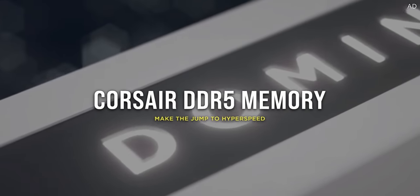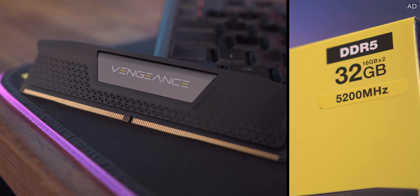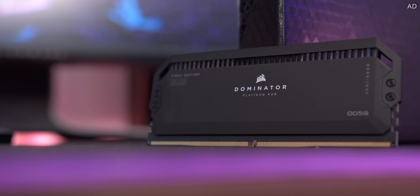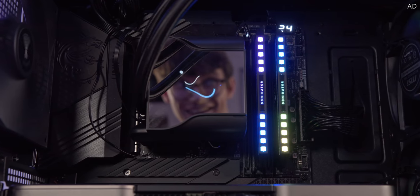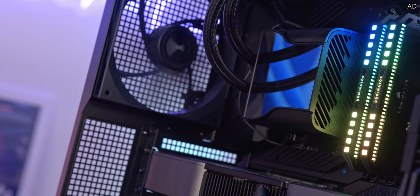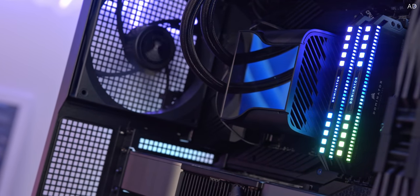After a quick word from this video's sponsor: DDR5 memory is here, and Corsair has you covered. Extra bandwidth, sky-high speeds and slick new designs make Corsair DDR5 shine, with new Intel XMP 3.0 profiles that allow for crazy high overclocks with just a single click. Choose Vengeance for stylish performance without breaking the bank, or go all out with Dominator Platinum for insane speeds, stability and jaw-dropping RGB effects. Learn more today with the link down below.